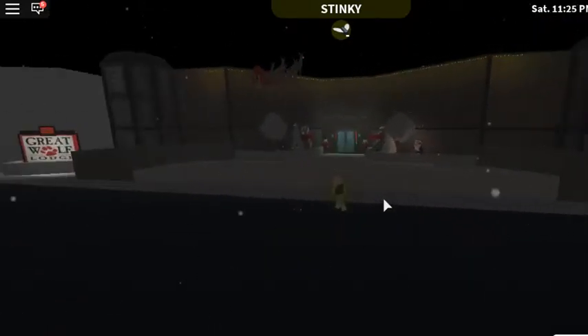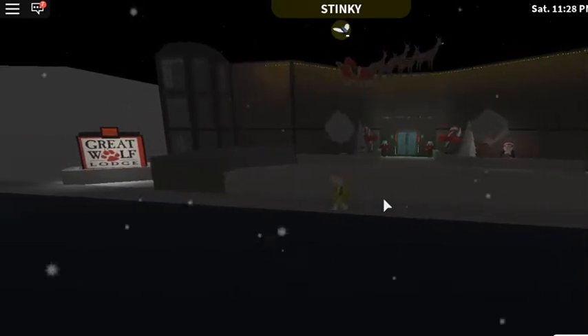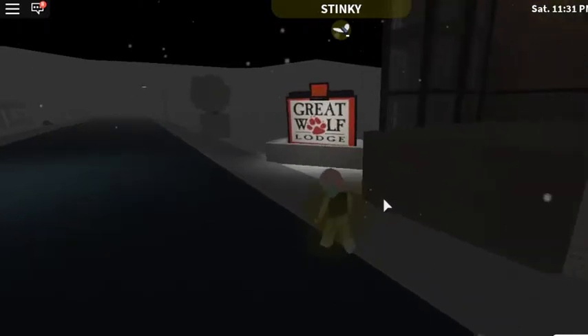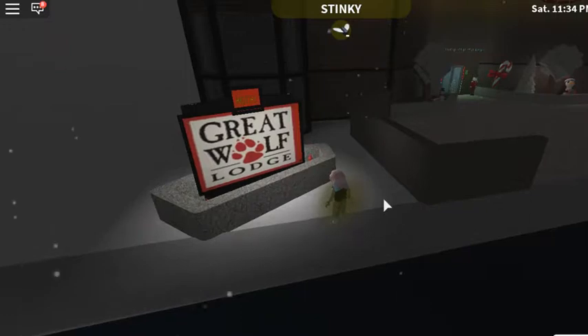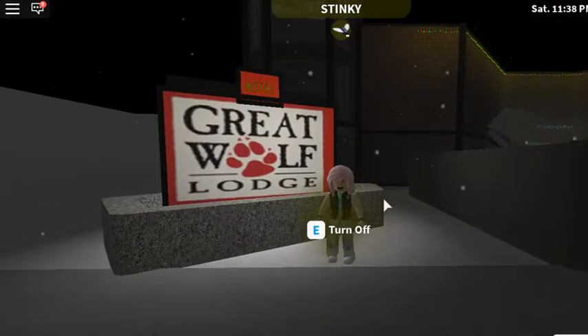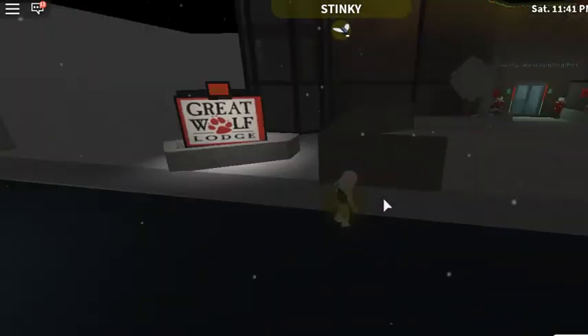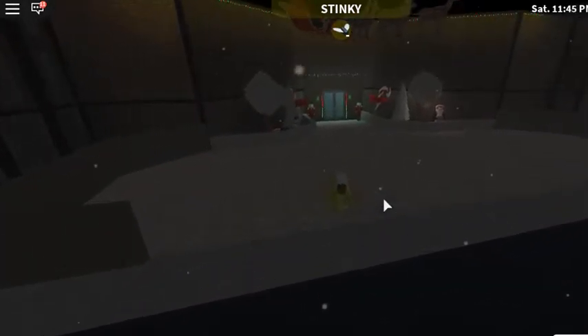I did get some help with the outside, but other than that I pretty much did it all. My friend did give me some money — I didn't ask him to, so thank you so much. I don't know if he wants me to say his username so I won't. As you can see, I tried to make Great Wolf Lodge. The outside doesn't look too good, I will admit, but the inside's pretty good.